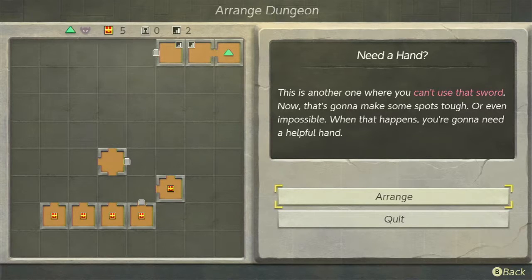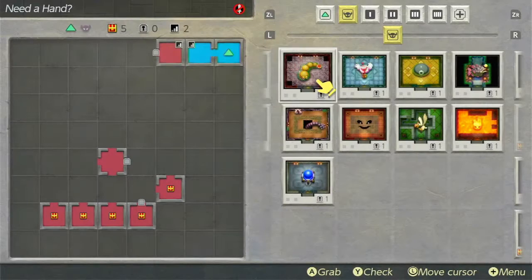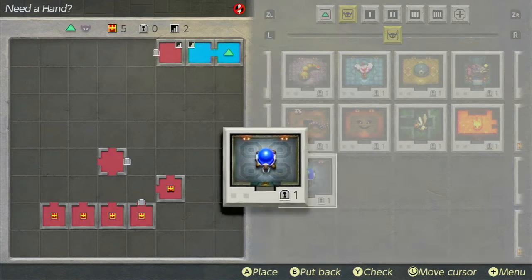This is another one where you can't use that sword now. That's gonna make some spots tough or even impossible. When that happens, you're gonna need a helpful hand. Yes, a helpful hand. If you know what I mean. Let's put in the boss.